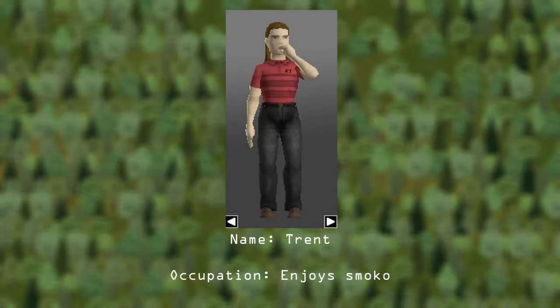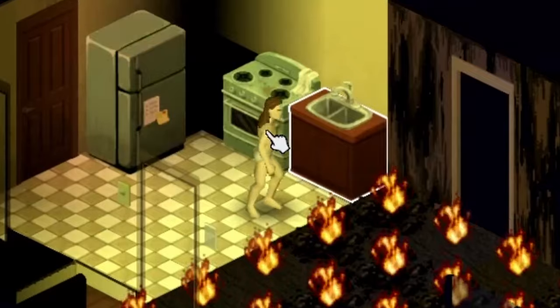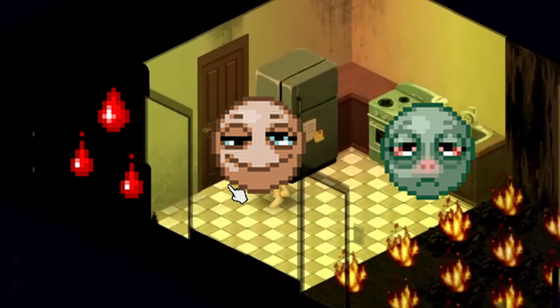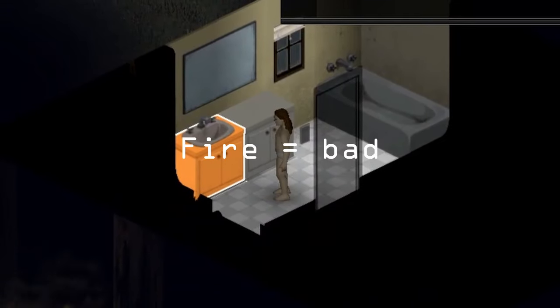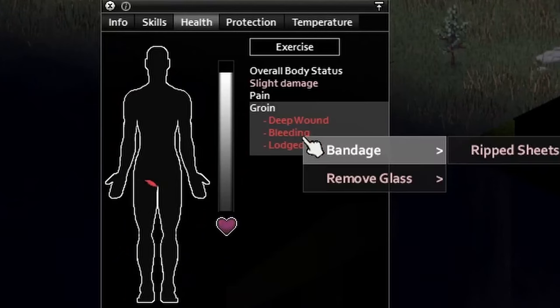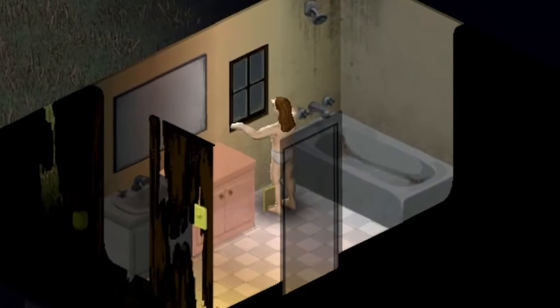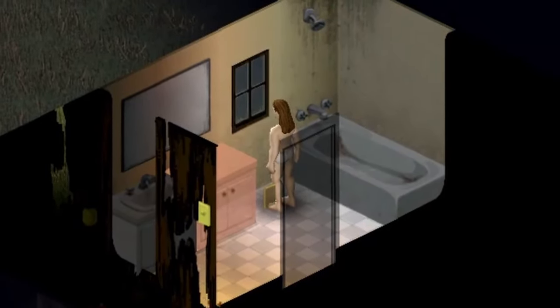Meet Trent. Trent slipped over in the shower this morning and smashed through the glass. He's got a bad cut, he's blind drunk, and he's getting a very bad cold. On top of all this, the house is on fire and he's not wearing any clothes. This wound you get at the beginning of the challenge is actually a really deep injury and you need to patch it up pretty quick or you're going to lose blood and die.